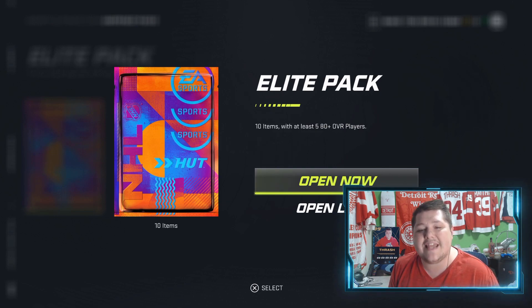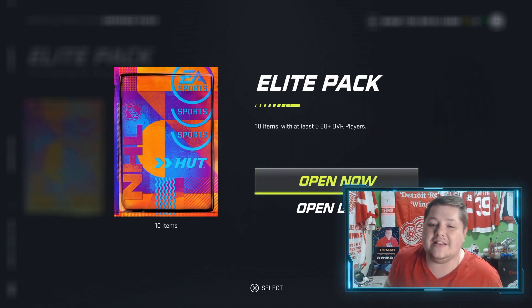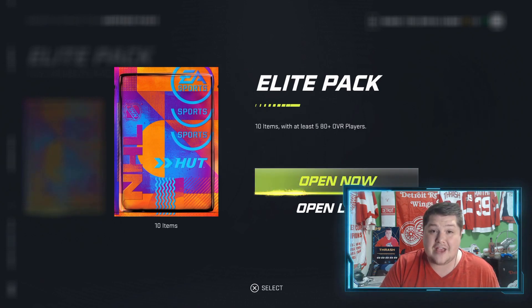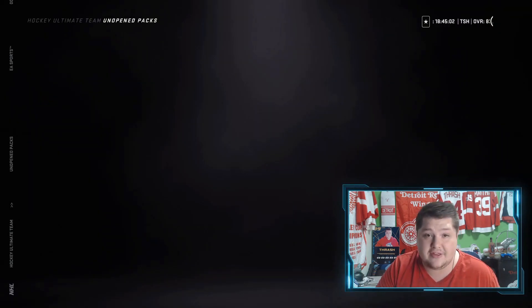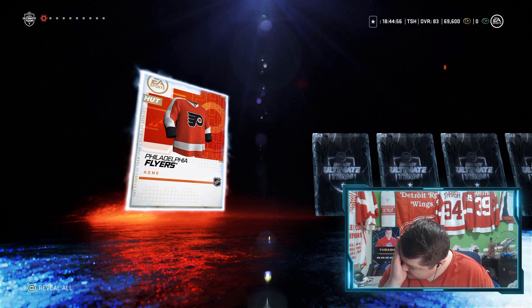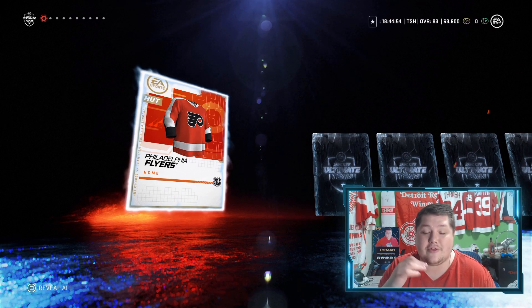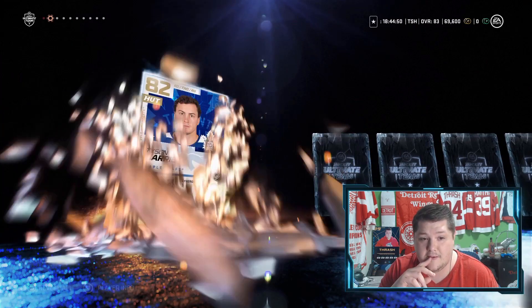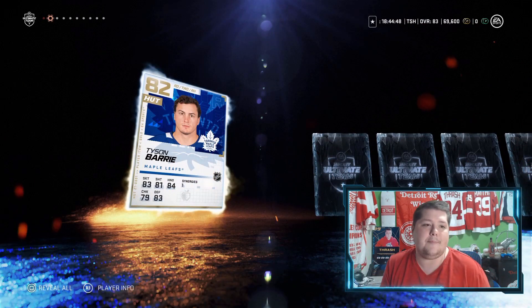However, we do have an Elite Pack here — 10 items, with at least 5 of them that are going to be 80 overall or better. We have a chance of getting something huge in this pack. Card number 1 is a Flyers jersey — I thought it was all players, okay, that was unexpected. So we got 5 guaranteed players that are 80 overall or better, but we can get other things in it. Tyson Barry — 82 overall, not bad.